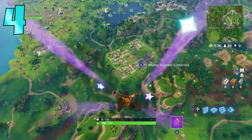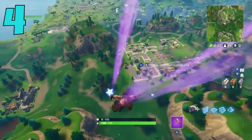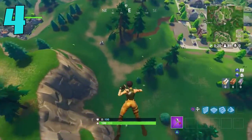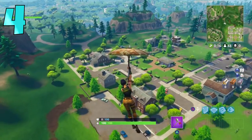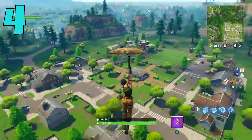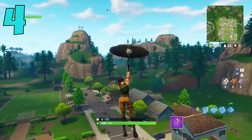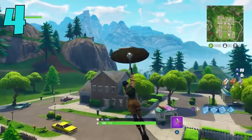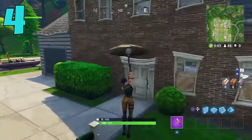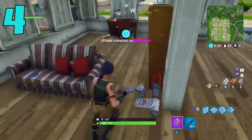Coming in at the number four spot, I have a great tip for the start of the match. Through the video we'll have a tip for the start, the middle of the game, and the end game as well, to cover every situation. For the start of the match, one really important thing when you're landing is how you enter a house. I have to exclude Tilted Towers because that's kind of a whole other animal.